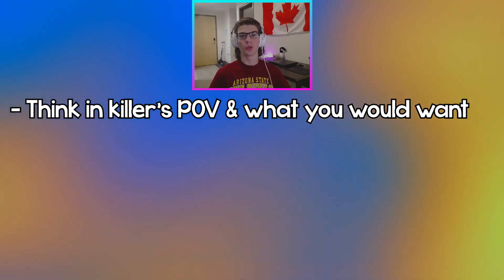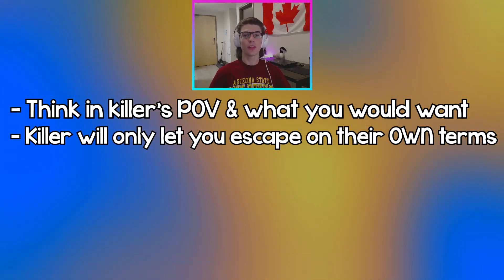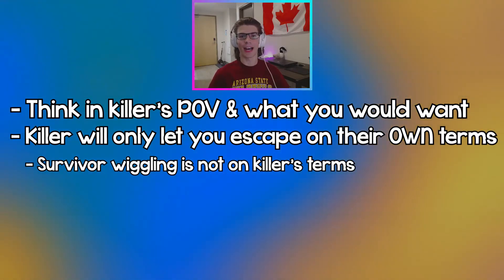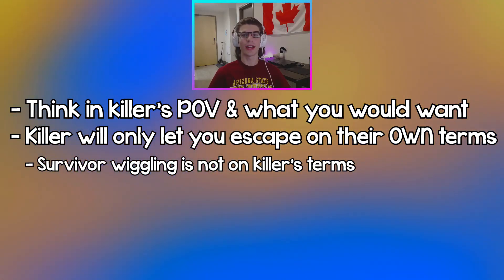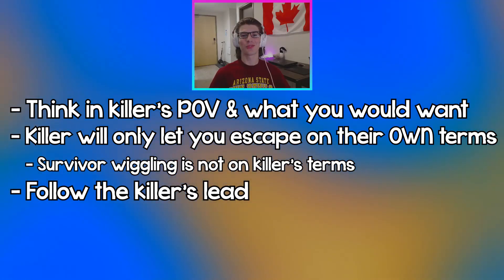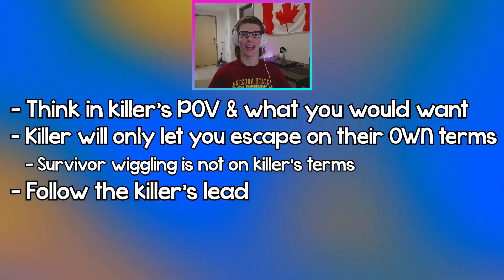Just a closing thought — this is kind of a bonus tip. In your head, if you've played killer before, try to think from the eyes of the killer and what you would want the survivor to do. The killer will only want to let you escape if it's on their own terms. As I said in the previous tip, if I'm picking up a survivor and they start wiggling, I'm automatically going to hook them. So if you start wiggling, that is not on the killer's terms. They want to give you hatch or that exit gate — they don't want you to wiggle out and try to escape without their help. Think in the killer's point of view, don't do things to piss them off, let the killer control your next moves, follow their lead, be defenseless, and that will give you the best chance of persuading the killer to give you that escape.